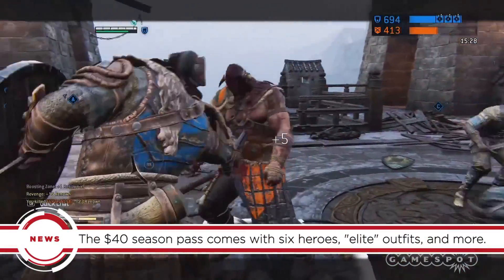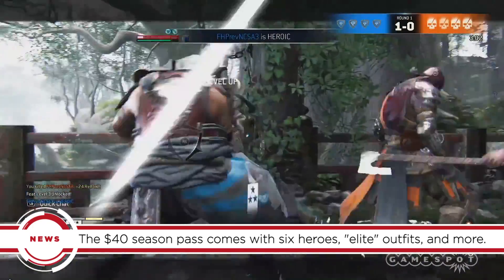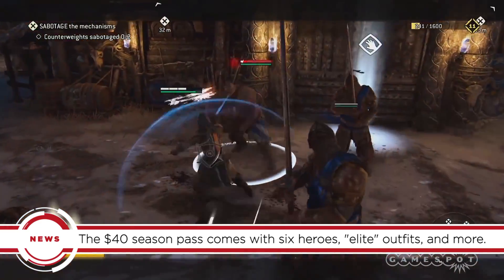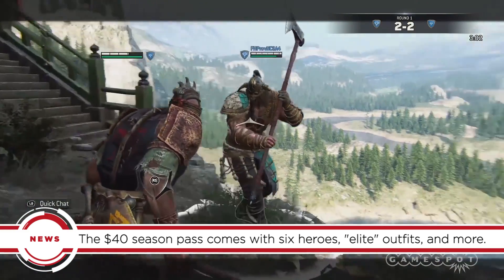For Honor's $40 pass comes with six new heroes that will be available to season pass owners seven days before they're released to everyone else. It also includes elite outfits for the DLC heroes and a day one war pack, which contains a sunbeam effect for hero emotes, three emblem outlines, three gear crates, and 30-day champion status that gives the player a number of XP and loot boosts.